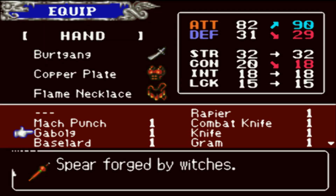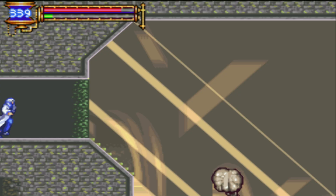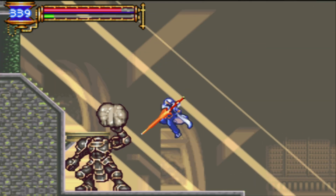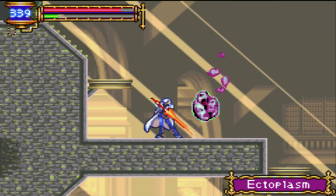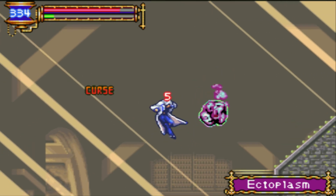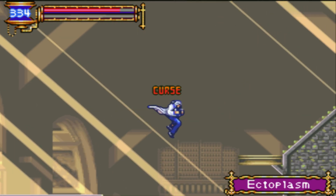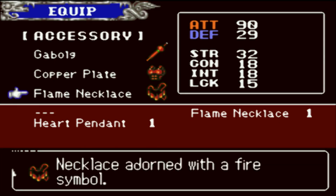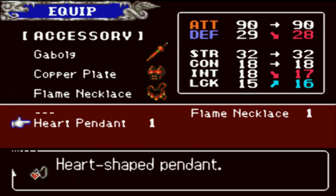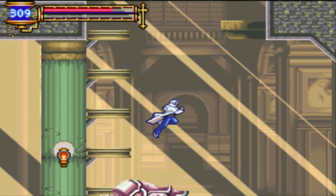Galbog — spear forged by witches? This was originally dropped by the witch enemy. Heart Pendant — heart-shaped pendant, luck increased by one. By the way, no max luck by the way.